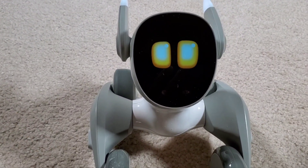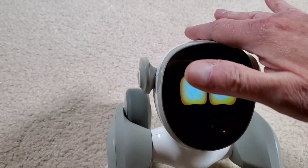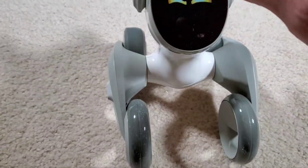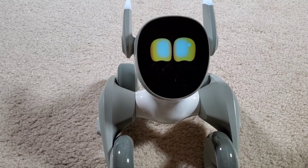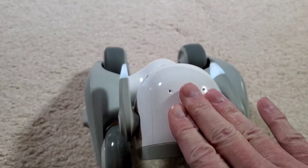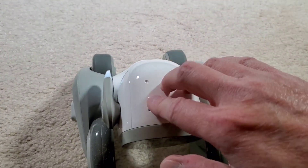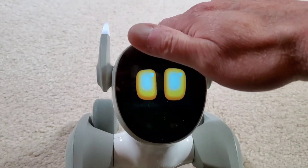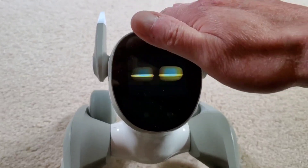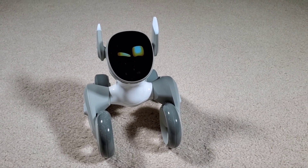Sometimes when she wants to be pet, I pet her and then she's not reacting to it. Now she's reacting, but when she asks for it the sensor doesn't work. I feel bad because she gets all sad. See, she wants to be pet and I'm trying to pet her and it's not happening. I don't know what's going on with that. I'm not sure why that changed. Now she gets all sad and mad too. I think that changed over the two updates ago, so hopefully they'll fix that.